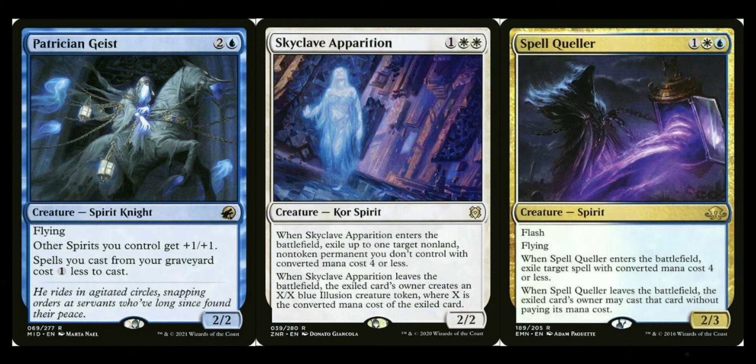Spell Queller: when it enters, it returns a spell with converted mana cost four or less to its owner's hand — it has flash so it acts as pseudo-counter magic, at least delaying or making spells cost more to cast. Great for tempo in a spirit deck. Voice of the Blessed: whenever you gain life, put a +1/+1 counter on it. At four counters it gains flying and vigilance; at ten or more counters it becomes indestructible. If other cards put counters on it those also count, so there's some synergy there.